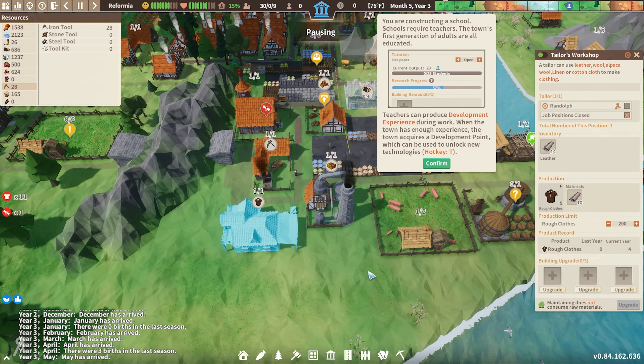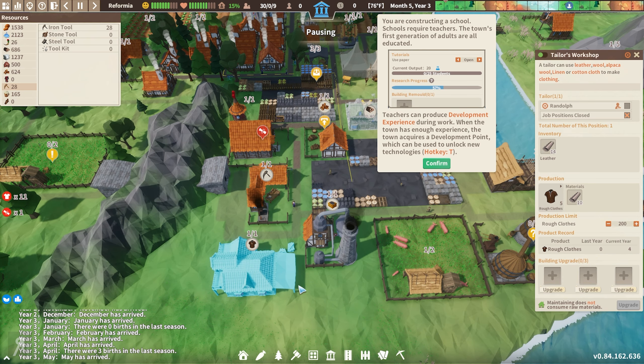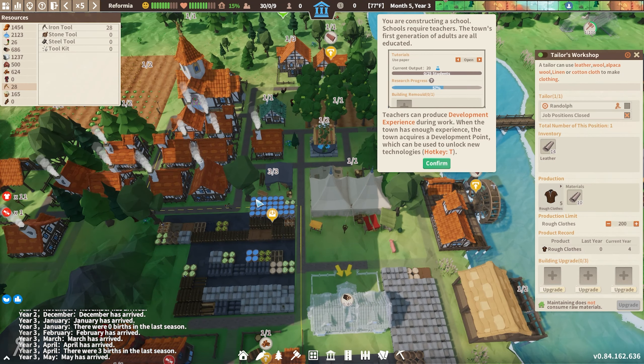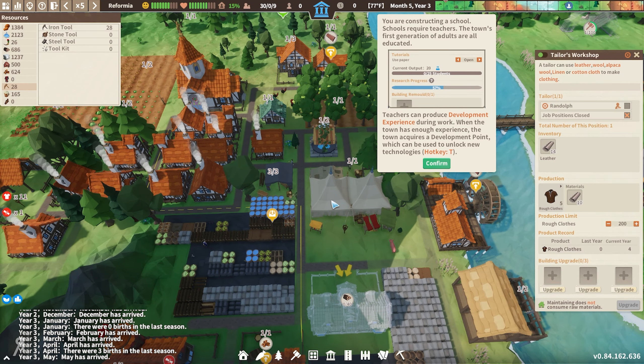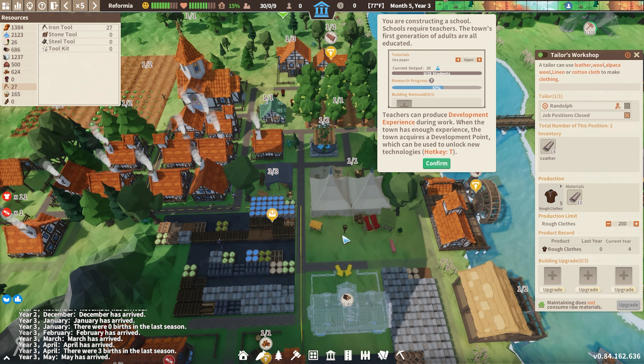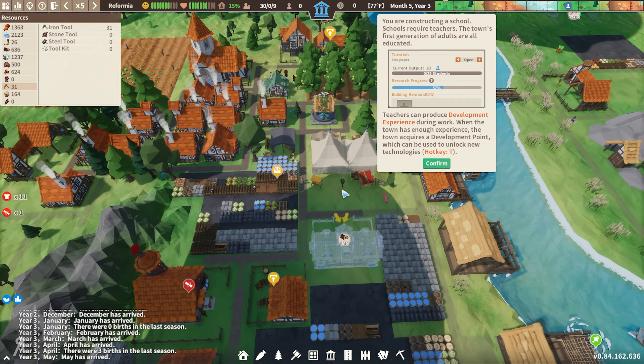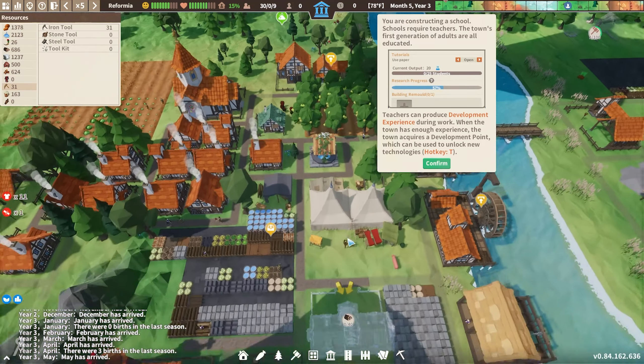The only thing I'm not doing very well is I decided that I would take a long time to construct a tailor's workshop. That was a mistake on my part. It took me so long to construct one, and now we're in a bit of a spot of bother because a lot of my citizens are now cold. Hopefully they're not going to suffer from that for too much longer because I now have a tailor up and running.